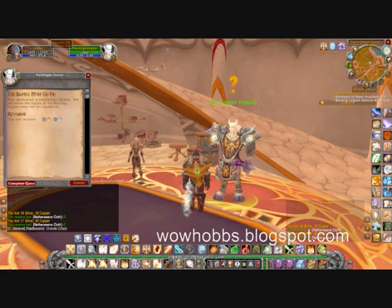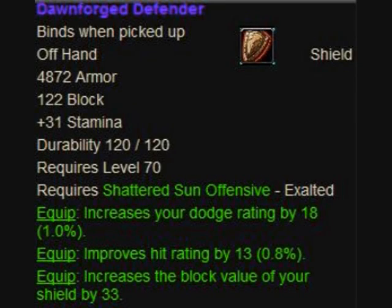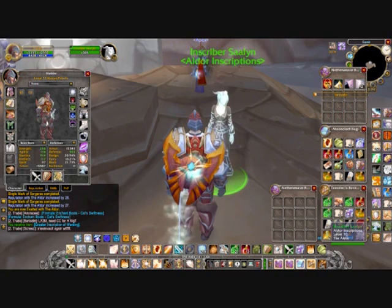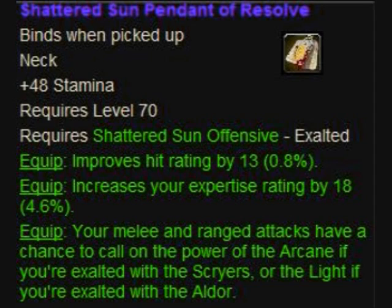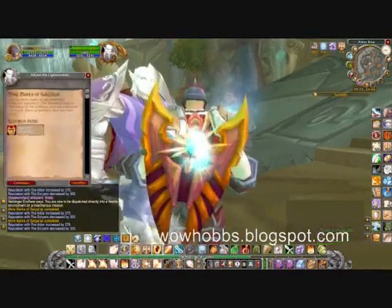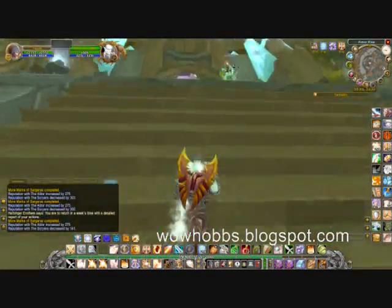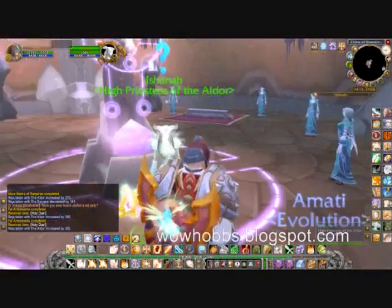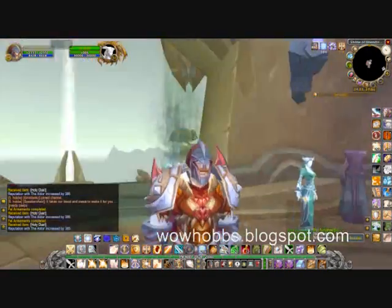This is another daily I just wanted to show, and I dinged — got exalted with the Shattered Sun Offensive, which has enabled me to get this shield. I actually got the other shield as well, but I primarily use that one. I also got this necklace, which you needed to be exalted with Aldor for it to proc. So I went to the auction house and bought a bunch of stuff, because I'd never really seen the need till now.